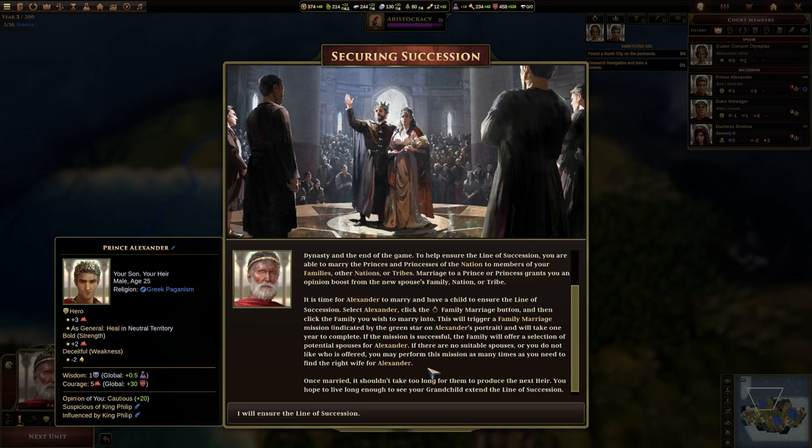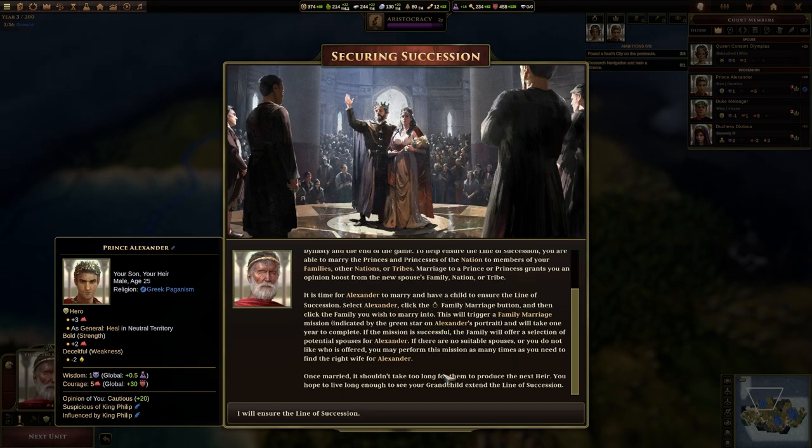Select Alexander and click the family marriage button, then click the family you wish to marry into. This will trigger a family marriage mission indicated by a green star on Alexander's portrait, and it will take one year to complete. If the mission is successful, the family will offer a selection of potential spouses for Alexander. If there are no suitable spouses, you may perform this mission as many times as needed to find the right wife for Alexander.